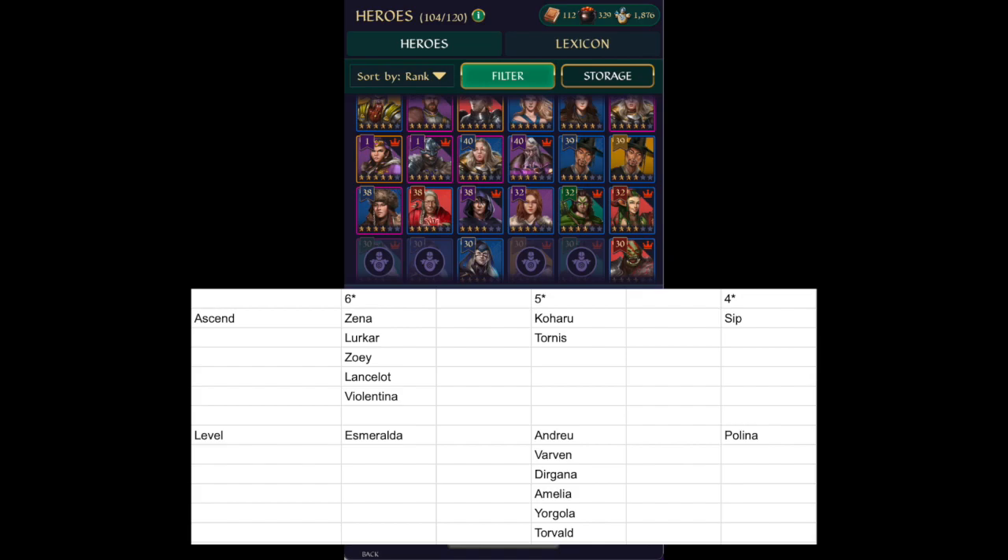Similarly for five-stars, I have Koharu and Tornis on the list to ascend to five stars. I don't need to wait for the Wise Man event for this — I can basically do it on the run, because I'm not banking on getting points from these heroes to contribute to my Wise Man score. That's why I don't have to wait, and it ties into my farming series, which explains the approach I take to farming.